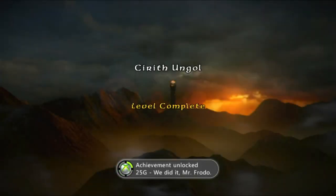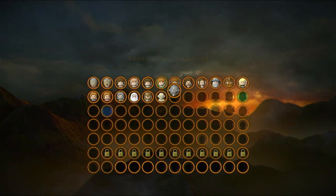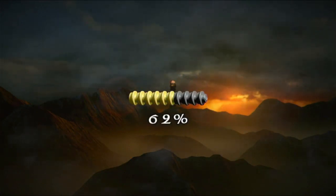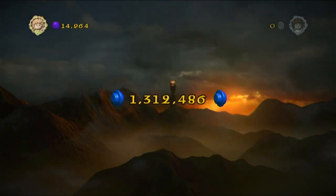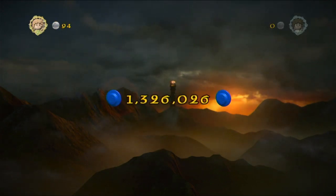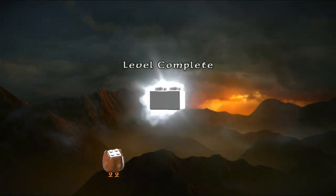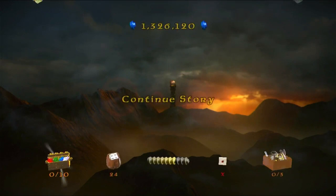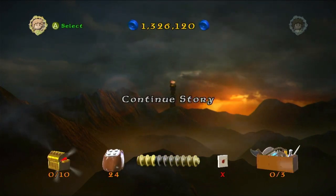And there we go — that is gonna do it. We did it, Mr. Frodo, and indeed we did. We have made it into Mordor. As you can see, Frodo and Sam both in their orc disguises are now unlocked, as well as Shagrat, who was the orc guy we played as at the beginning with Sam. Another bunch of studs added to the collection — we got well over the 54,000 required. We're now over 1.3 million, and we've got two more Mithril books added to the collection. That's gonna do it for level 14, Cirith Ungol. We do not have much story left, which is most definitely exciting.